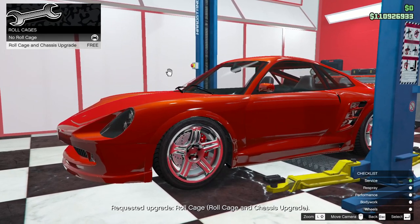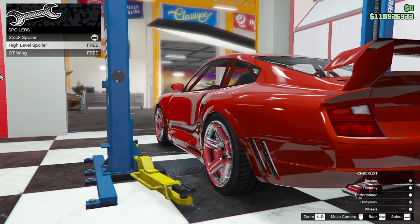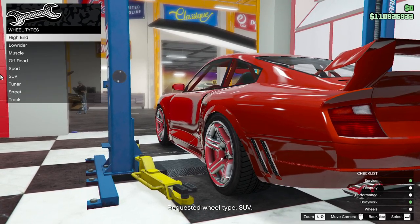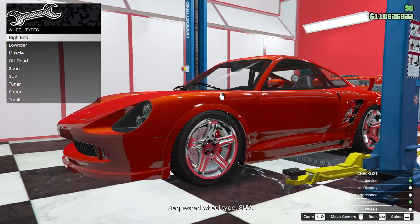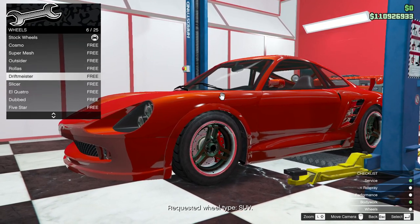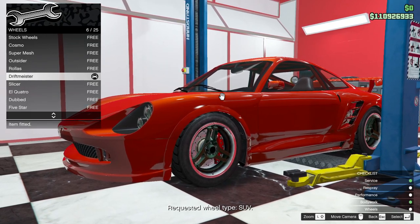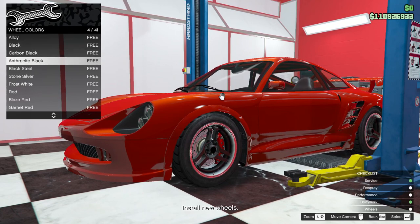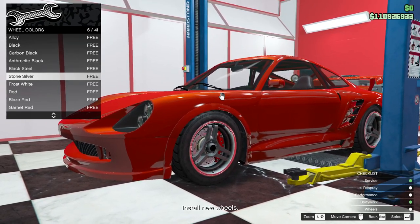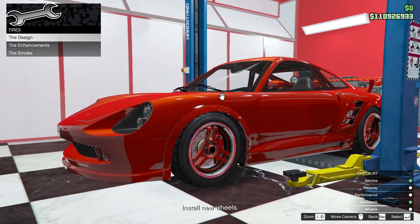Roll cage. Chassis upgrade — there might be something to it but there never really is. High level spoiler — let's see what the GT wing looks like. No, high level spoiler. You need something. Wheel type — stocks look pretty good. Tuner. You know me and the slicers. The Drift Meister — well it has 'meister' in it so it is a German car, so maybe the Drift Meister. Wheel color — stone silver, black steel, carbon black. Matching. Alright, there we go.